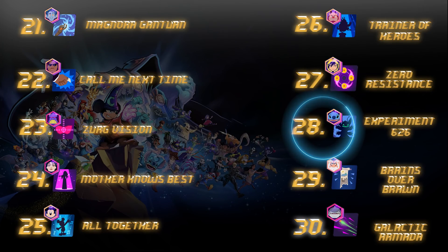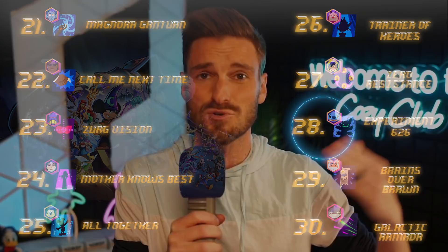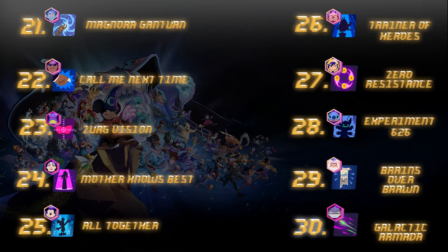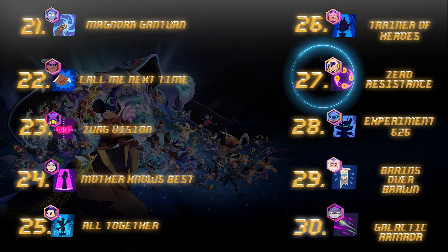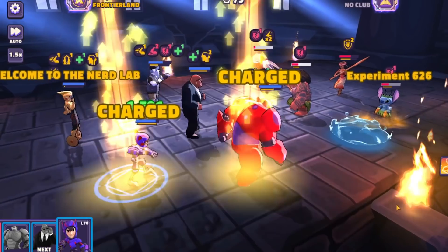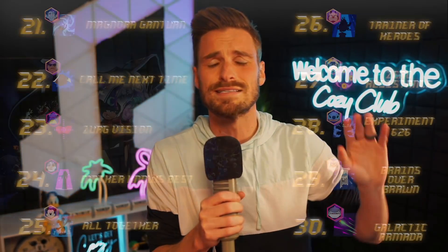Number 28 is Experiment 626 — a great passive for Stitch, allowing him to counter that big Hero 6 team out on the field, heal up, and give himself some speed and turn meter. If Zerg uses Rapid Ion Blaster, you're going to be giving Stitch a free turn. Number 27 is Zero Resistance with Go-Go, allowing her to typically open up the battle with an AoE that can pretty much one-shot so many different characters. If you're fighting a Go-Go that's higher gear than your team, you're probably dead.